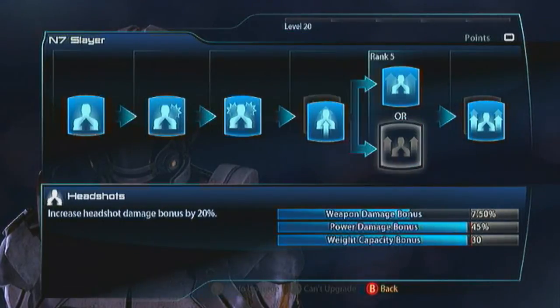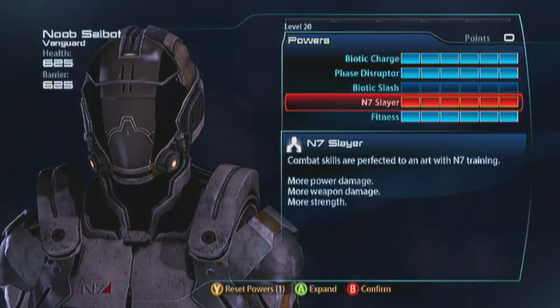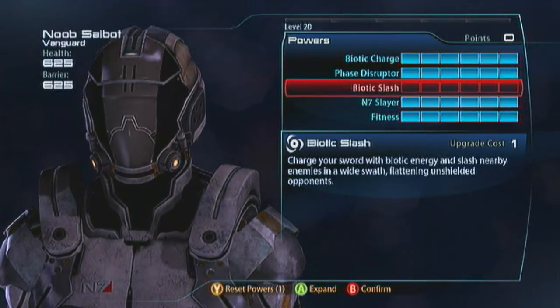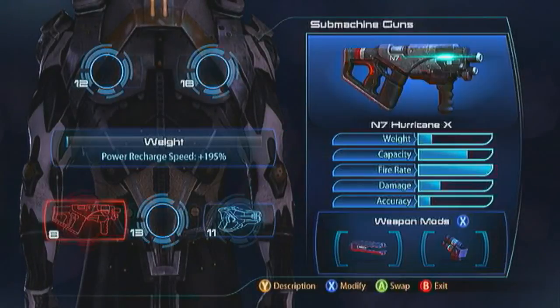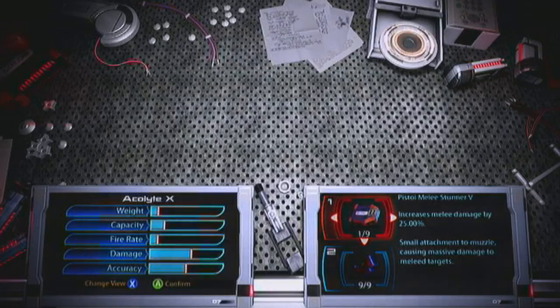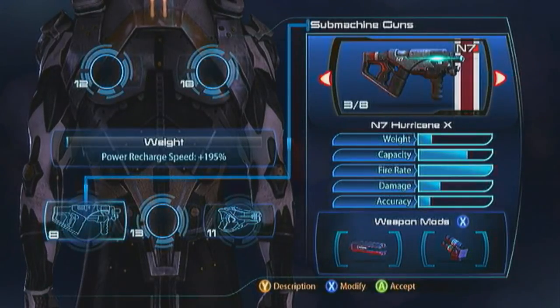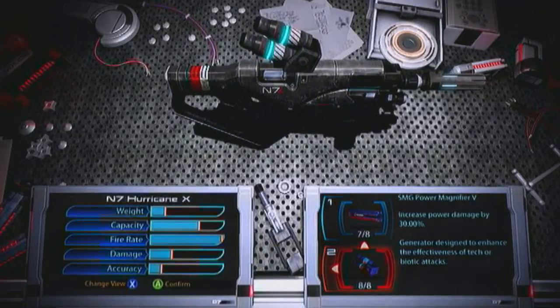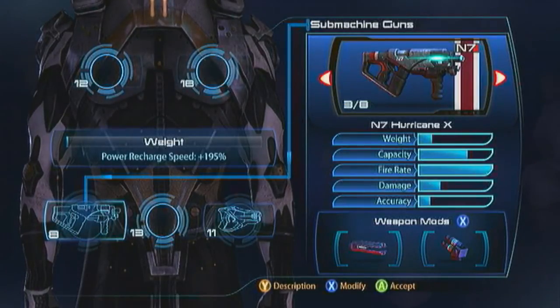For the N7 Slayer go with Damaging Capacity and Power Damage for the charge force and Phase Disruptor damage, then go with Weapon Damage — I think that's more useful than Biotic Slash, which is kind of cumbersome. The weapon plan is very much the same as the Phoenix: get the Melee Stunner and Power Magnifier on your Acolyte so you can strip the shields, charge in, and wreck them with your melee string. For the bosses, switch to something lightweight like the Hurricane — nice DPS with the High Velocity barrel to wreck armor, and the Power Magnifier to help your Phase Disruptor. There's a good chance you'll get shot before you can get your five Phase Disruptor shots out, so while you're waiting for Biotic Charge to come back, you can drill into them with the Hurricane. You might never use it, but it's there for support.